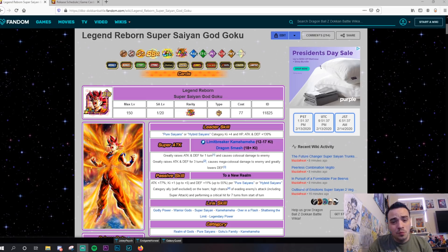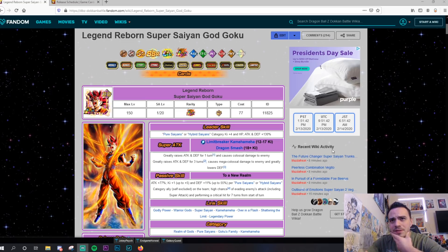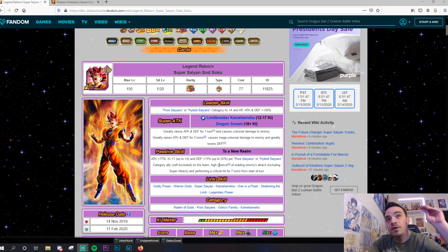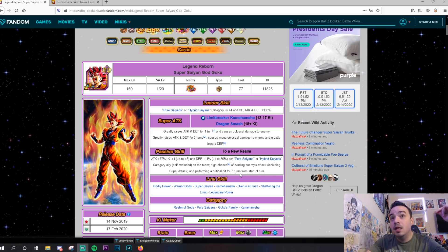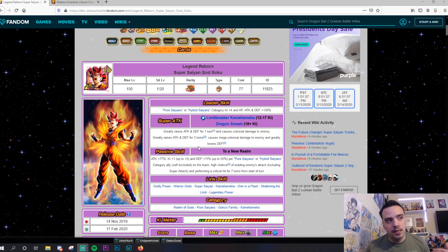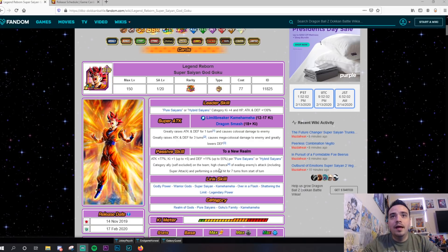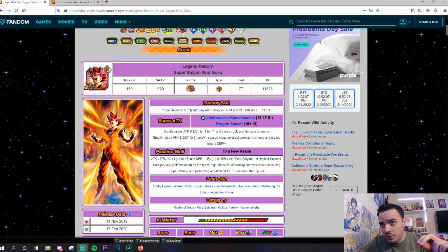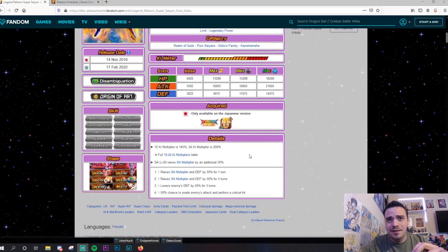His 12 Ki super greatly raises attack and defense for one turn and causes colossal damage to enemy. His 18 Ki super greatly raises attack and defense for three turns and causes mega colossal damage. His passive skill — attack +77%, Ki +1 up to +5, and defense +11% up to 55% per Pure Saiyans or Hybrid Saiyans category ally, self-included. High chance to evade enemy's attacks including super attacks and perform a critical hit for seven turns from the start of battle, though after seven turns it gets a little lackluster.